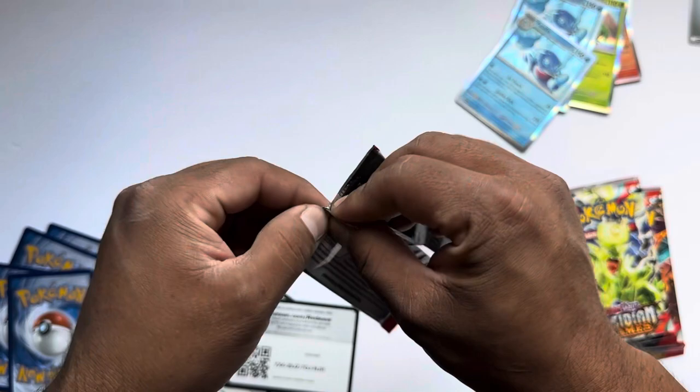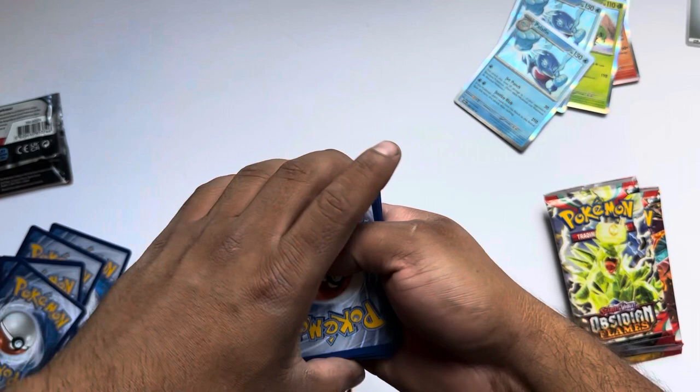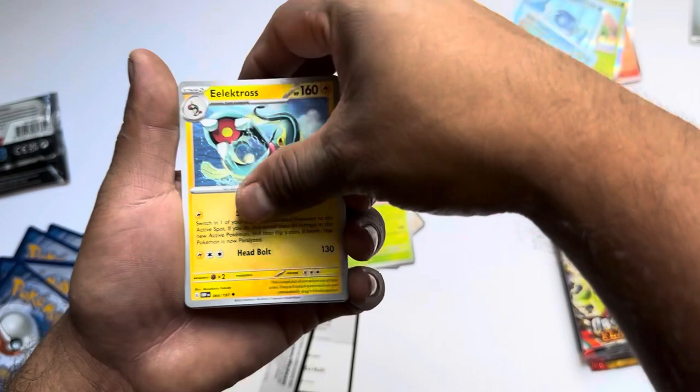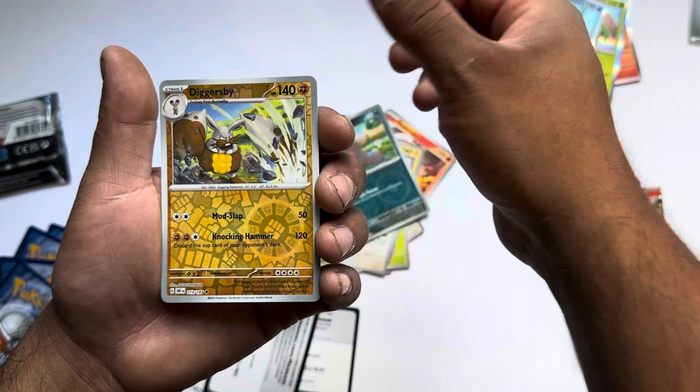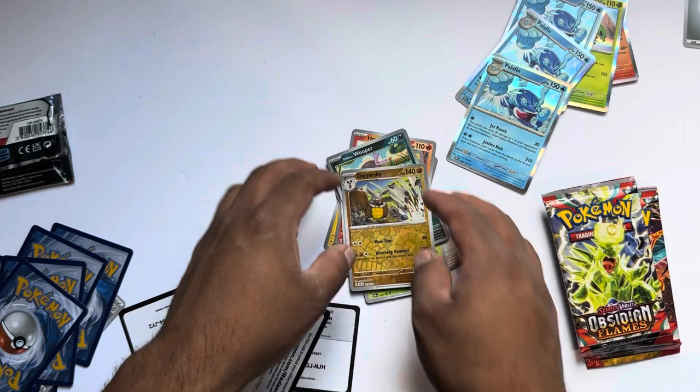I'm hoping for some sort of Dragonite card or Charizard — any kind of dragon. Magneton, Temple, Eatmor, Lilipup, Trevenant, Electros, Flamigo, Whooper, Digsby and another Palafin. Wow, I do not like this guy — three times in a row, actually look at that.